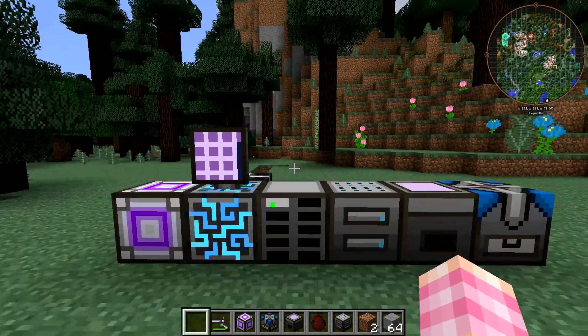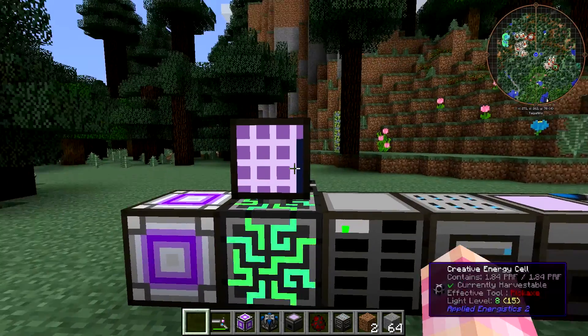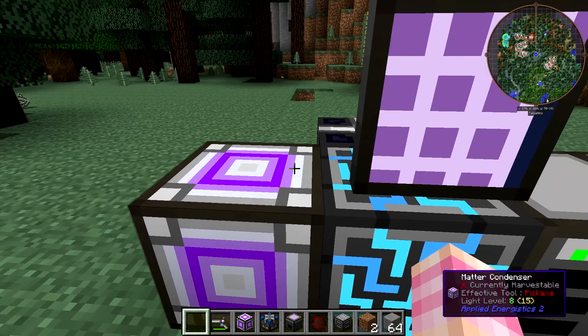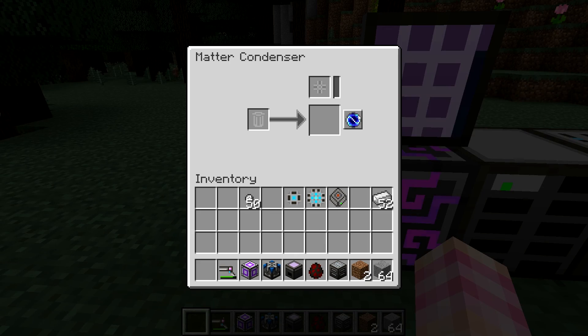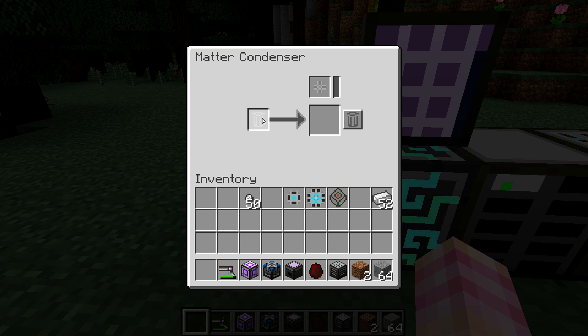Now that we've demonstrated the various ammo types, let's look at how to make these matter balls. That's done over here at the Matter Condenser. The Matter Condenser is essentially the trash can of Applied Energistics. It's currently set to destroy items. Anything you put in here will get destroyed — if I put this dirt in here, it just goes away and gets destroyed. You never see it again.